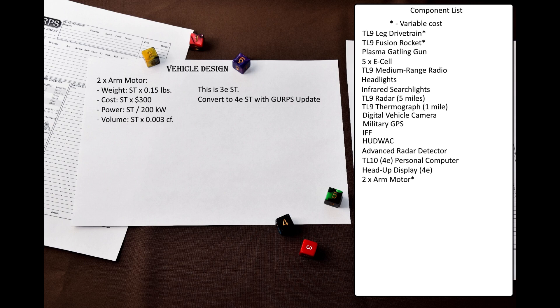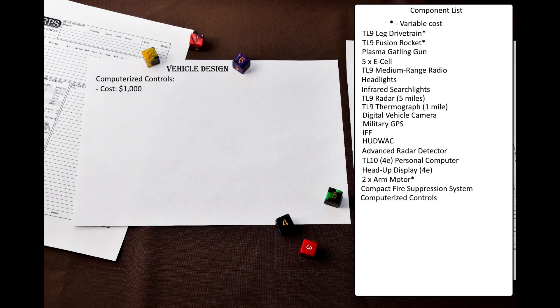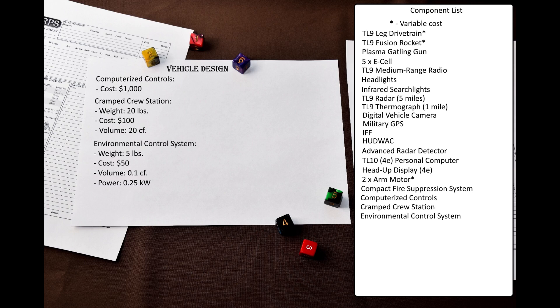Our mecha has two arms, so we have to add two arm motors. I do not know how much strength I will need, so I will just write down the numbers — and keep in mind that strength works differently in 3E and 4E, and I will use the conversion formula from GURPS Update. Let's also add some minor components, such as the compact fire suppression system. For controls and crew stations: since we have a computer and a terminal, let's give the mecha computerized controls. Our mecha will be crewed by a single person, so let's add one cramped crew station. There is no need for extra occupant space or cargo, but we will need normal environmental control systems.